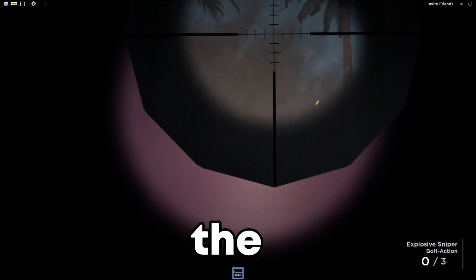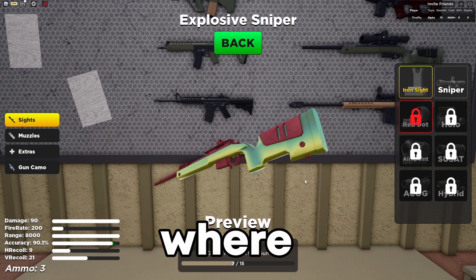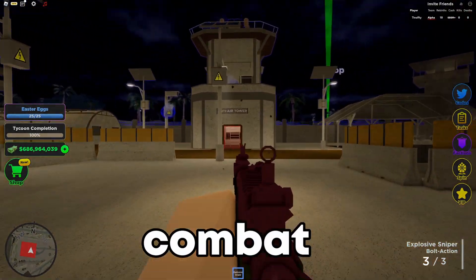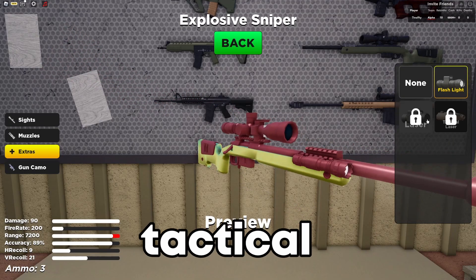However, one of the new changes with the Explosive Sniper relates to the attachments update, where you can now customize the sniper scope. This allows it to become more versatile in all combat scenarios. You can also add other attachments, such as suppressors or tactical lasers.